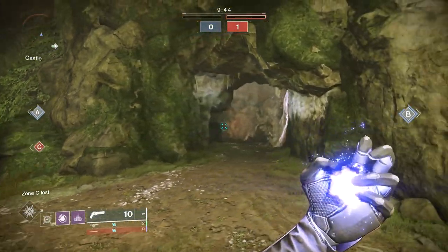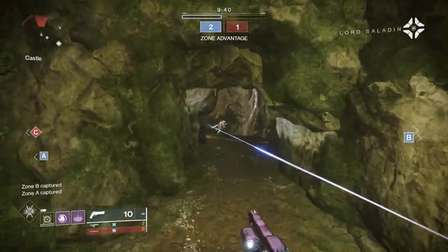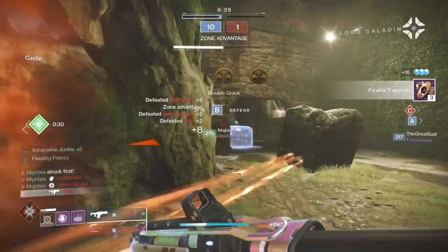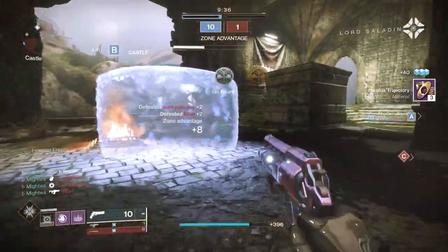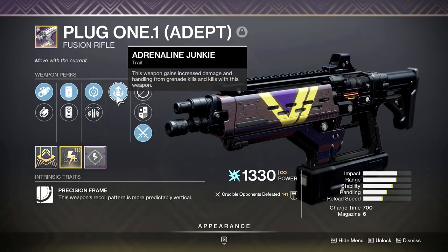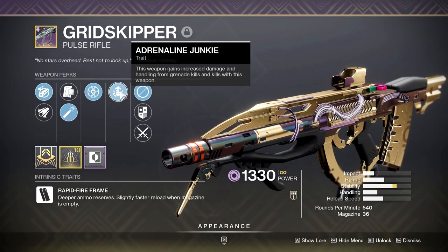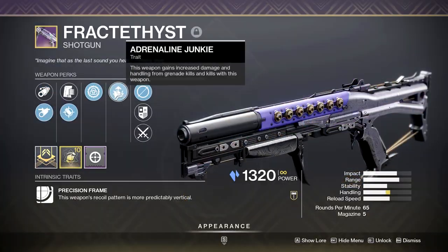That can actually go on a t-shirt. Anyways, if you're running Adrenaline Junkie on both weapons, it'll proc even on the weapon that is stowed, which is fantastic. You can find this perk on a ton of different guns, including the Time Lost Fatebringer — which will be farmable next week — Plug 1, Shyura's Wrath from the Trials of Osiris, Pulse Rifles like the Grid Skipper, and Shotties like the Fract Assist.